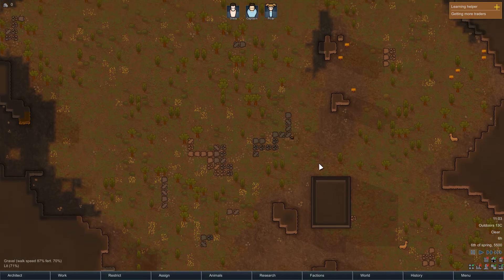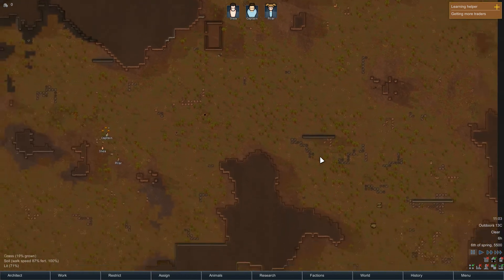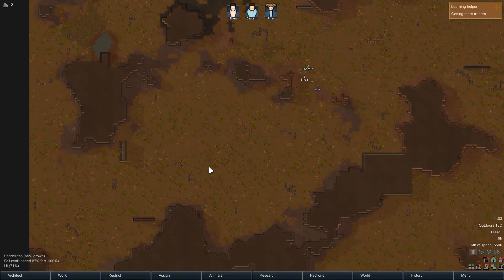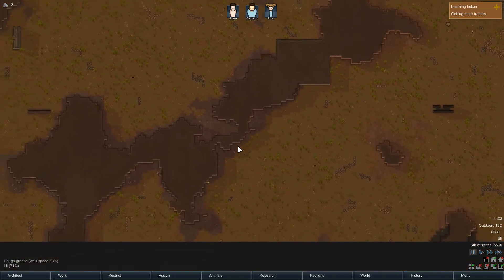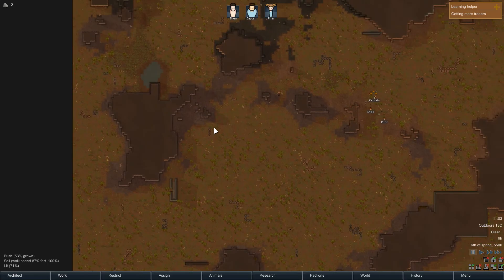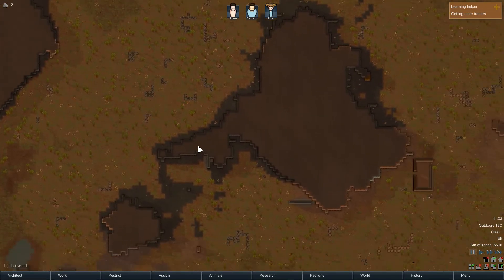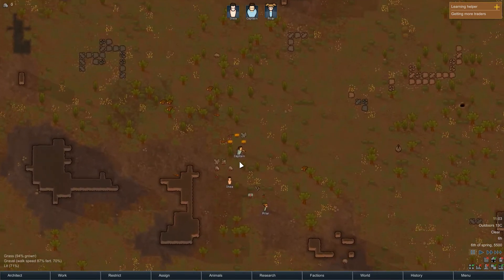There's another mystery building. There's nowhere really great — it would be okay if we set up base in the middle here, but I'm kind of worried about where we're going to hold raiders and stuff off. Doesn't look like we got a really great map, unless we want to start digging into this wall, which I think is what we're going to do.